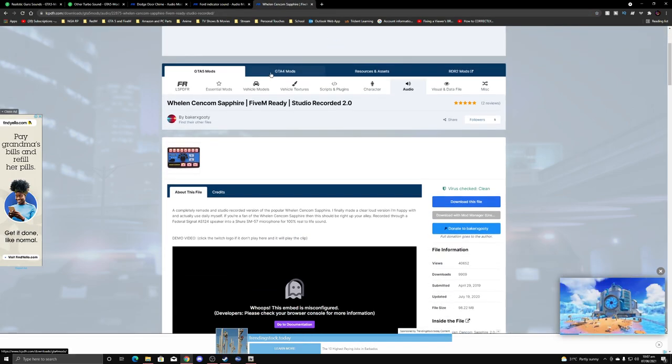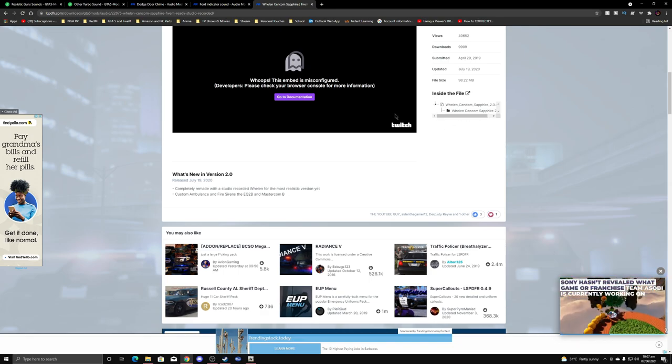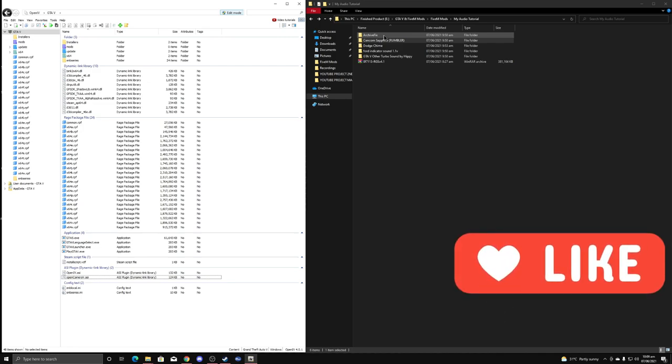I'm gonna be using the Wheeling Centcom Sapphire with a rumbler tone. This might not be the exact file I had before but I can't find my original one, so I'll link this one and you can see if you can find it on your own. Those are the mods we're installing today for sounds. For the actual setup process, you're also going to need OpenIV and Archive Fix — I'll drop links for both in the description. They're free to use.